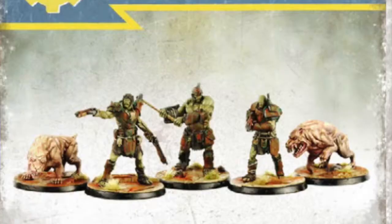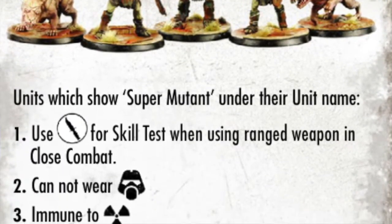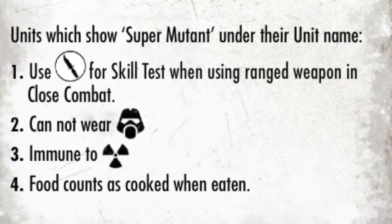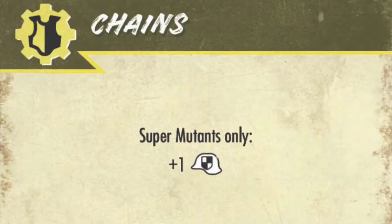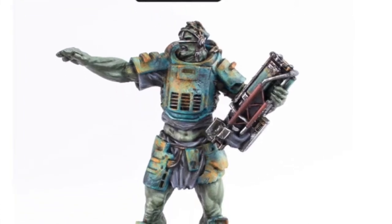For the last faction special rule — it's not exactly a buff, but it makes a lot of sense lore-wise. Due to their size and general lack of intelligence, Mutants cannot wear power armor. In the same vein, Super Mutants can only equip armor which specifically says it can be worn by Super Mutants only. This is fairly intuitive, and while it would be wild to see an Overlord strapped into a set of T-51 power armor, that would be highly irregular.